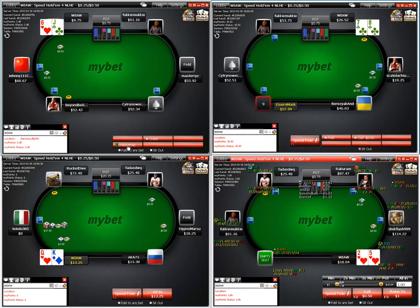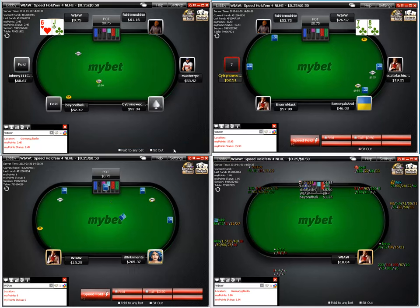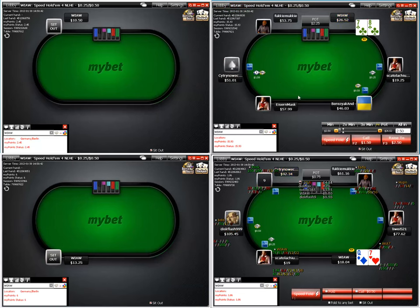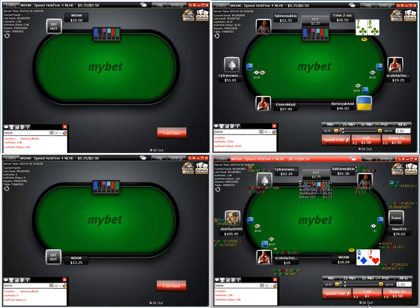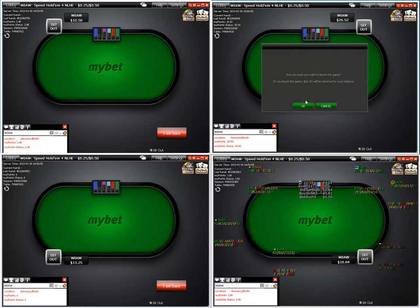This guy shoves — mid-stack shove versus our raise, good move — and we're done. 7-8 — we can pop that; you can also find flats here at this stack level. But we're going to stick to the game plan: fold, bank that, jump back in with a fresh 40.